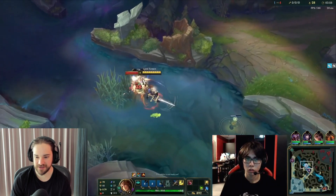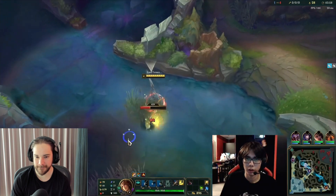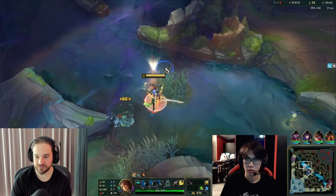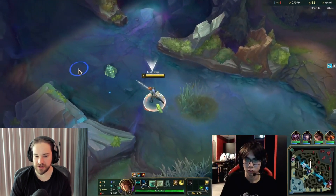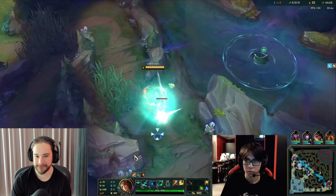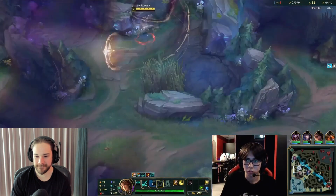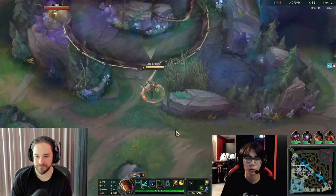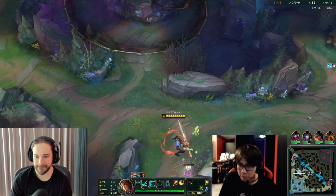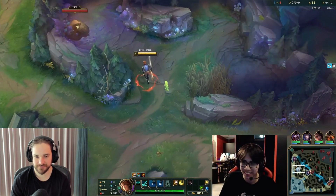What I'm doing here is applying guaranteed plays. The pressure I applied in mid forced Zed to recall. Along with that I put myself on the top side to potentially get another crab, since I saw Karthus spotted on the bot side. Always try to make your plays as guaranteed as possible — that's a good jungler mindset.